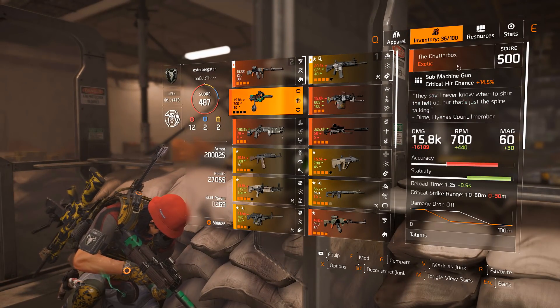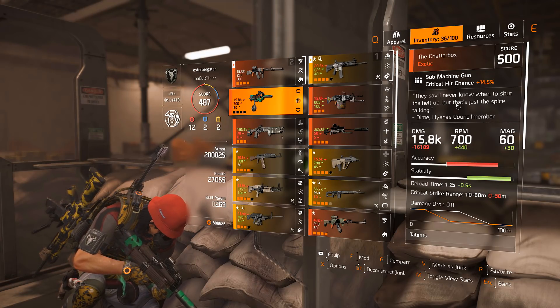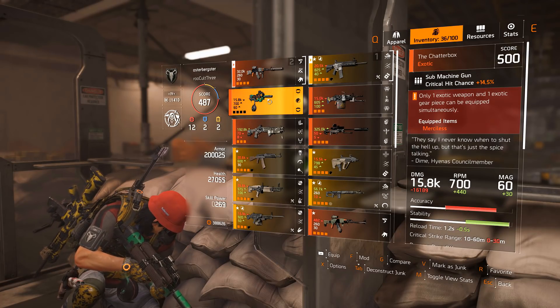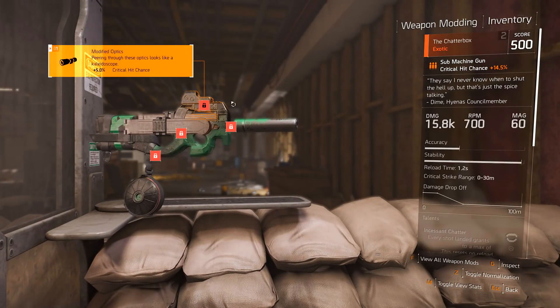Also, upgrading all the exotics and legendaries up to 500 is super easy now at the crafting station. It's pretty cheap and you can just upgrade them all now instead of not really having a way to upgrade these. So next we do have the Chatterbox, which did get some pretty good buffs.